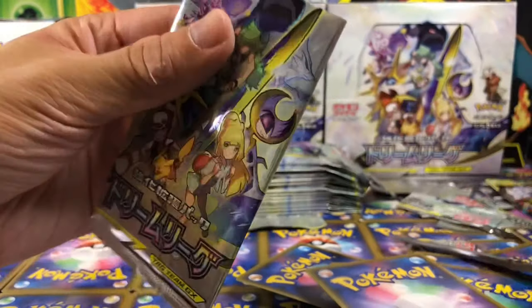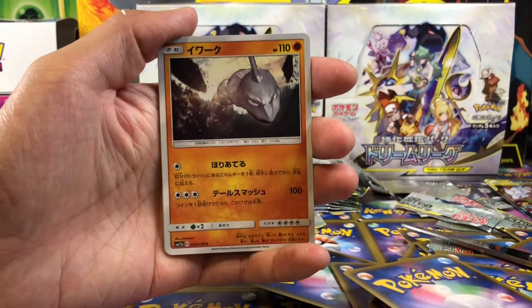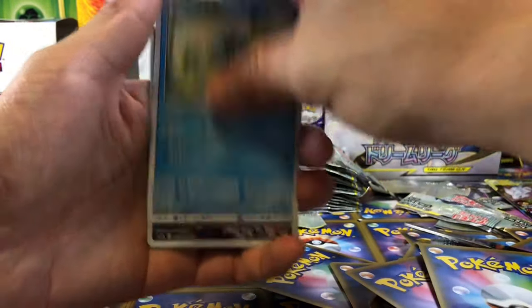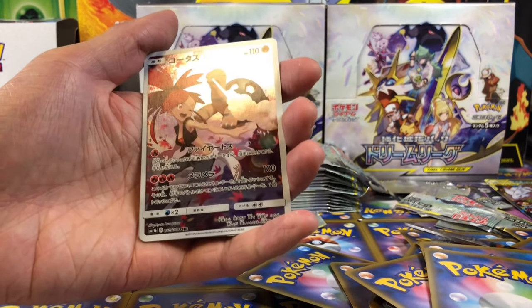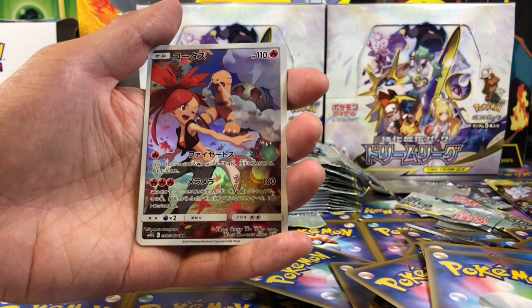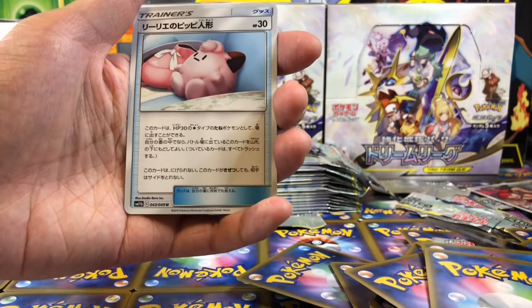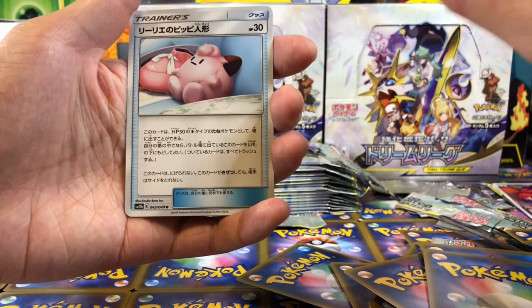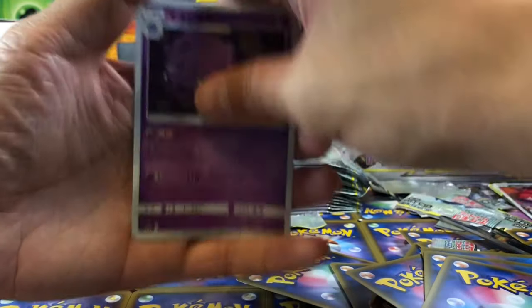So far we got 2 GX, and not a very good start though. Onyx. And we have Torquoil Character Rare again — I have pulled like three of those, so that's okay. I think this card costs about $3. And we have Weezing.